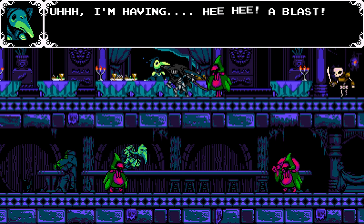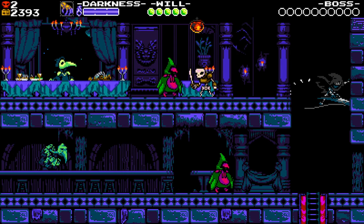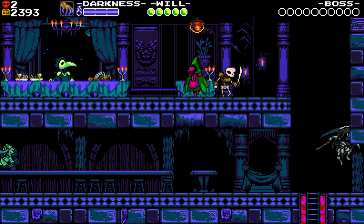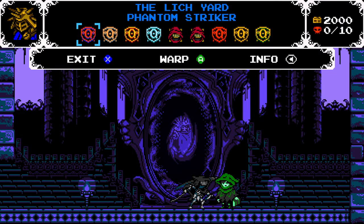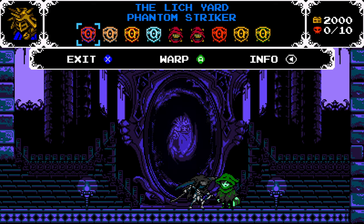I'm having a blast. Where's Mona? Oh, that's right — this is a prequel. You're not with Mona. Why are you happy? Your life should be empty without her. The Phantom Striker is in the Lich Yard. Interesting. But Clockwork Tower and the Lich Yard are where the rest of the darkness thingies are for using abilities.